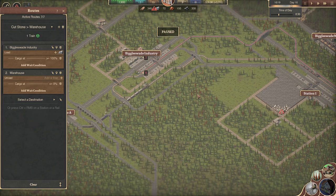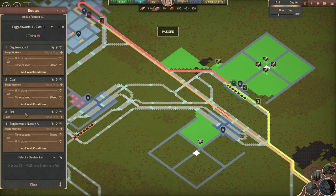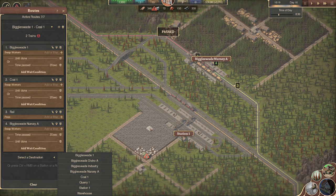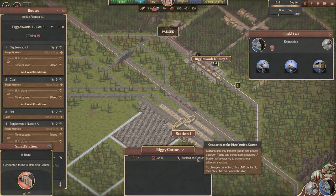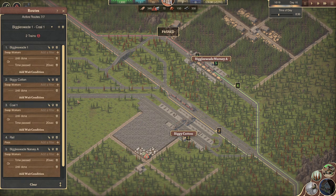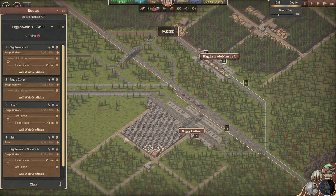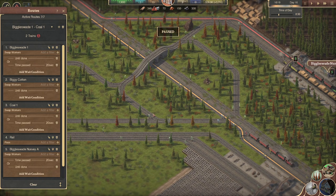Do we have everything in place? Let's extend our passenger line. Biggleswade coal — we need one after Biggleswade. That would be Station One. Better name than that. Biggie Cotton. I don't know, I'm making up things now. Biggie Cotton — it makes sense, doesn't it? You need to be after Biggleswade One, I think. Beautiful. Oh, look at that — we just scoot off the main line. We've got two different styles going on here. It was perfect, because then we could have this sort of Sweet Transit's version of a flying junction.